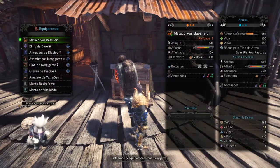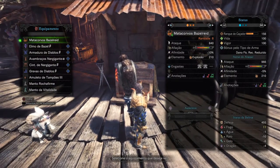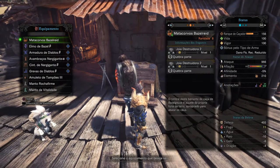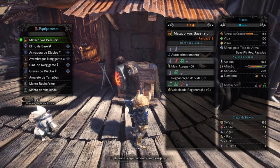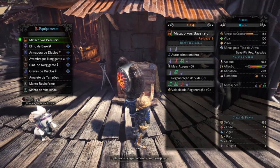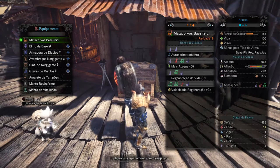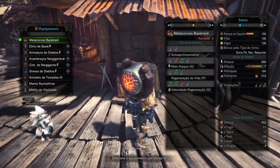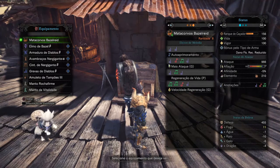I'll show you the equipment in detail. I use the Matacorvos de Baseita — a tricky name — I use it because of its songs, which are really nice. It has Self-Improvement like all Hunting Horns, Attack Up G (which you can encore to get XG), HP Regen S, and Regeneration Speed G. Those are great buffs. It's explosive element. The affinity is -10, but with my +5 attack buff, I effectively have -5 affinity.